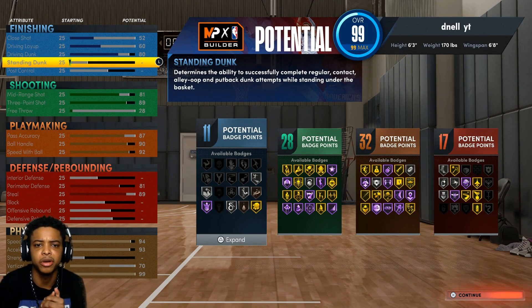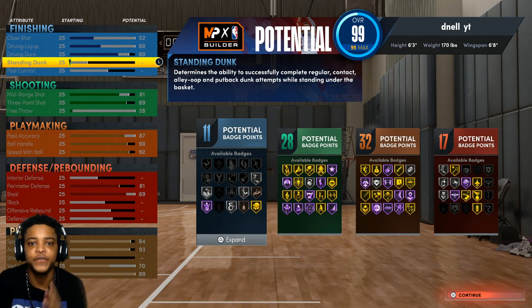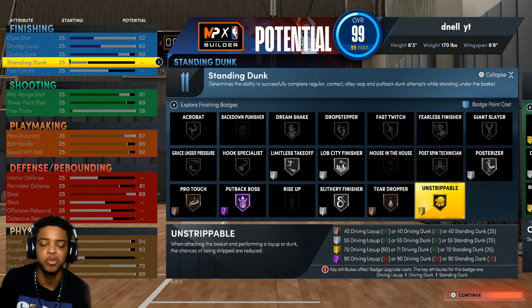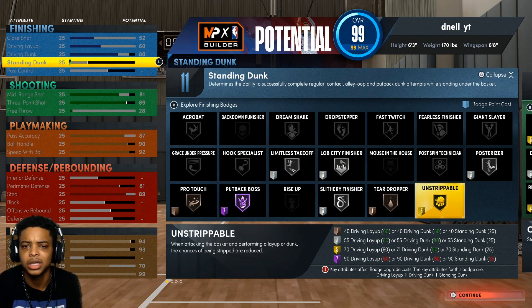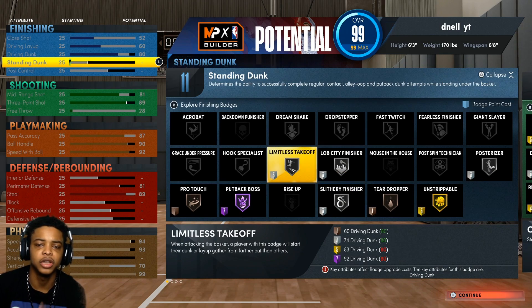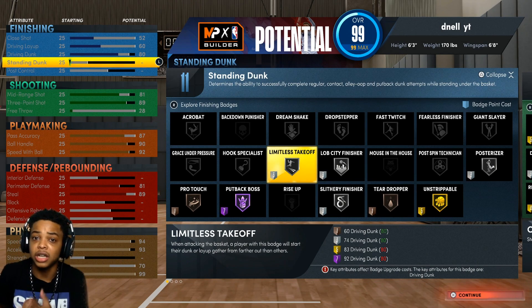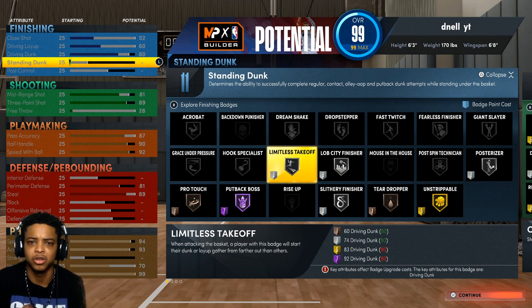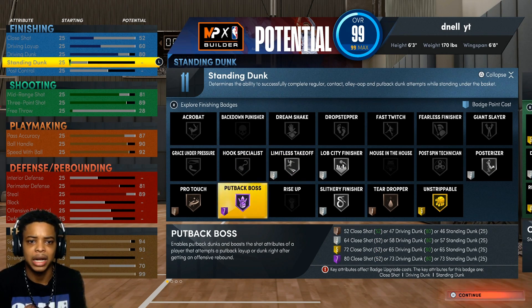Alright y'all, so make sure y'all copy this exact build just like I have it: 6'3", 170 pounds, 6'8" wingspan, shooting guard. We got 11 potential finishing badges — silver posterizer, gold unstrippable, meaning when you go into the basket people can't really strip you. I think guards aren't going to get a lot of blocks this year — they're just going to strip you. You also got teardrop bronze, silver celebrity finisher, silver lob city, and silver limitless takeoff. Limitless takeoff is an underrated badge this year — Giannis and Zion have it on Hall of Fame and they be dunking from the free throw line.